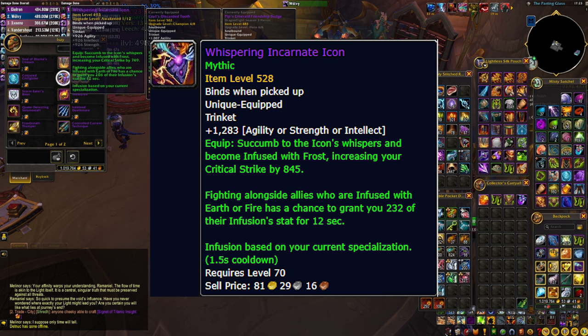This trinket provides the most secondary stats, but you don't get to pick what you're going to have. Healers get haste, DPS gets crit strike, and tanks get versatility. You can also get the other secondary stats from the other roles if there are people in your group or raid that have the trinket equipped.